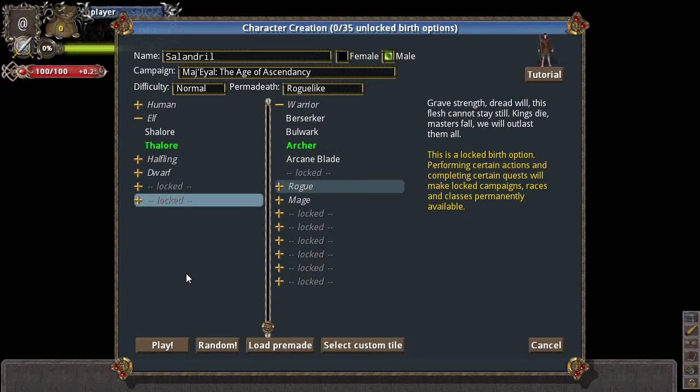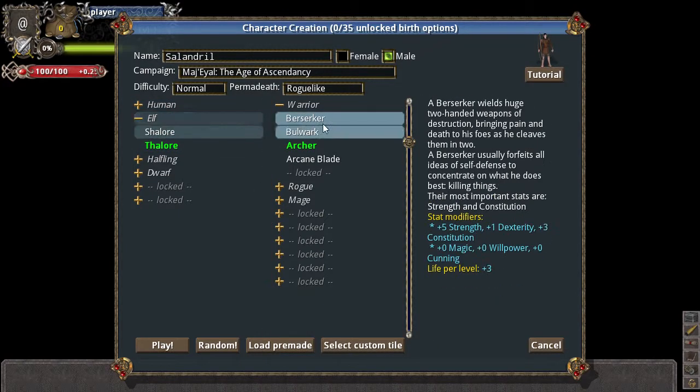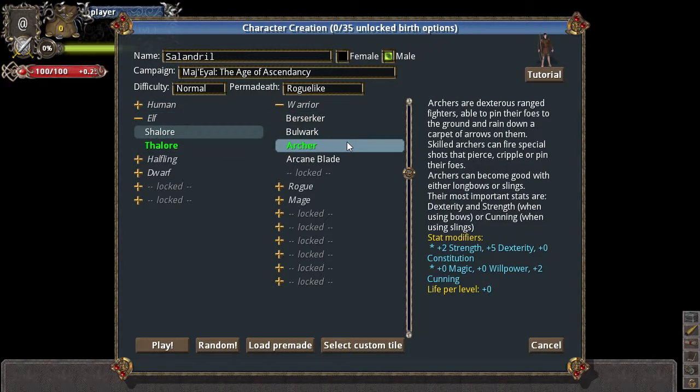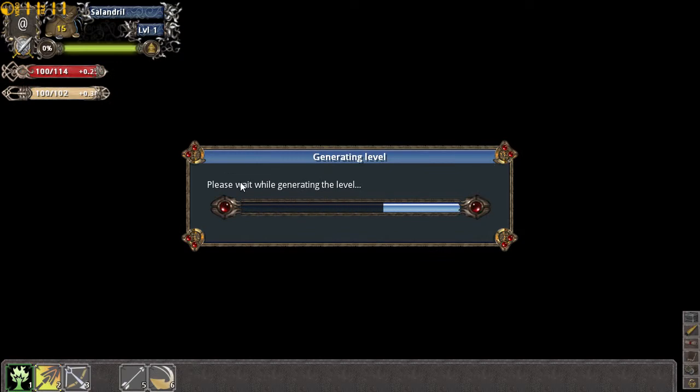Hello guys, I'm Dusty and welcome back to Tales of Magiel — the first episode in fact. I've already made our character that we'll be starting with. His name is Salandril, and he'll be an elf, an elven archer. It's kind of cliche, but this game is very, very high fantasy, so I think it fits.